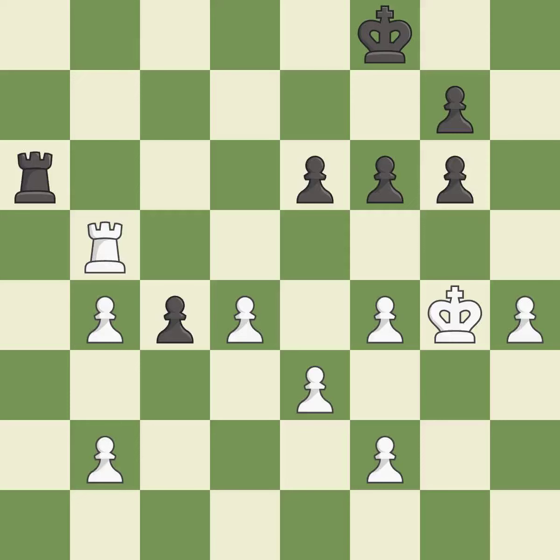This makes a passed pawn, meaning no opposing pawn can challenge it on its way to promotion. This is the only move that works — it is a great move. This threatens to create a passed pawn — it is best. Right on target — it is best. That pawn was free for the taking — it is good.